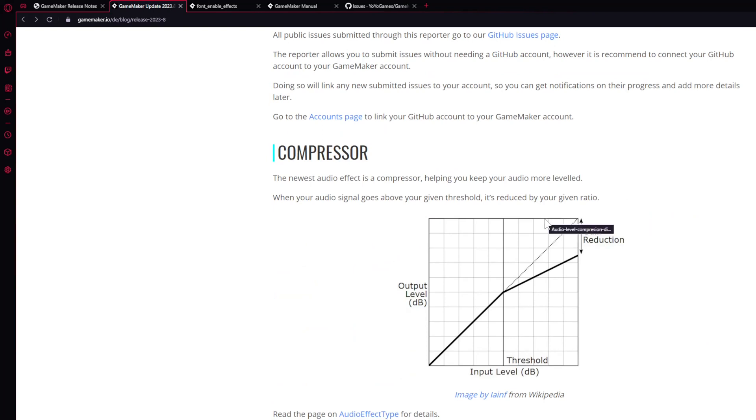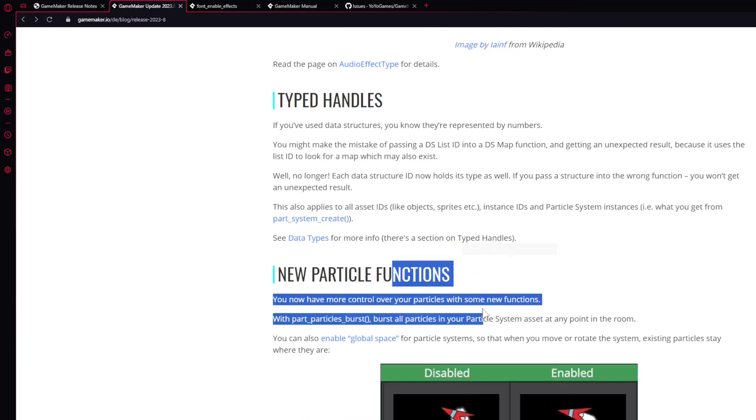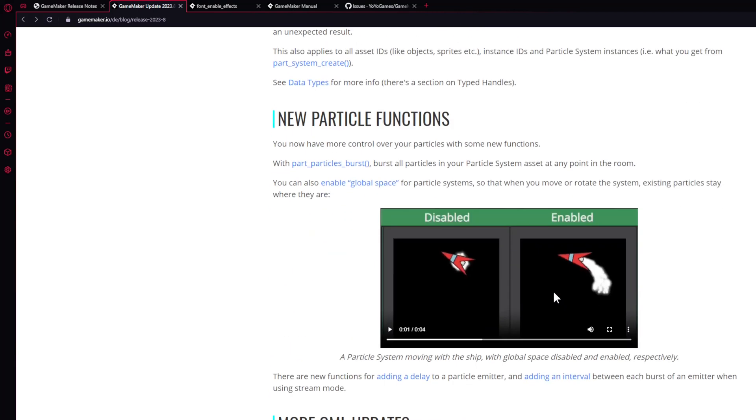There's also an audio compressor, which controls the audio's dynamic range — the balance between the loudest and quietest tones — and lets you clamp it. Some type handles as well, and particle function updates.